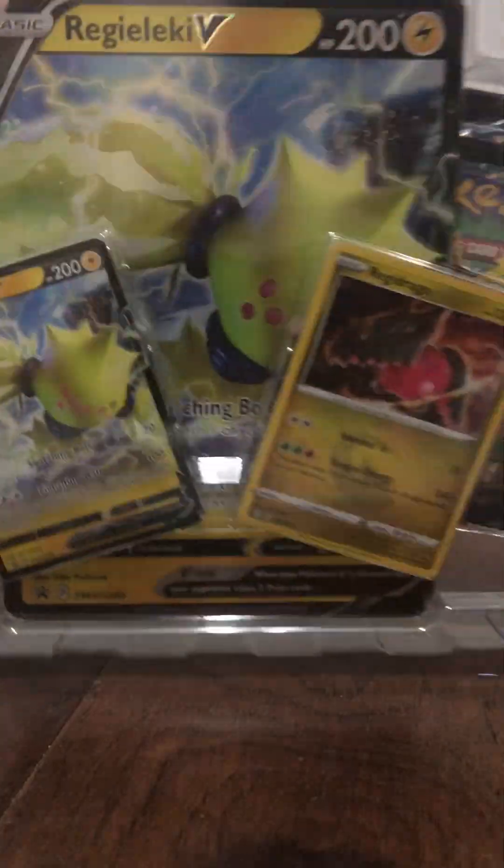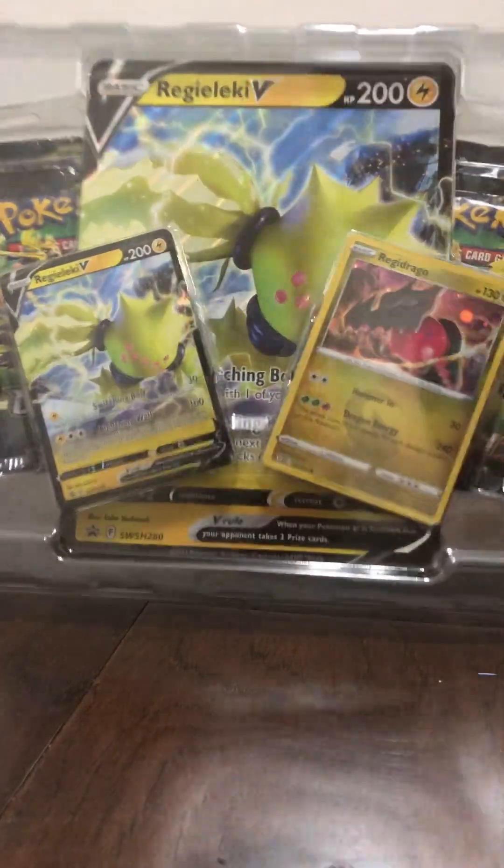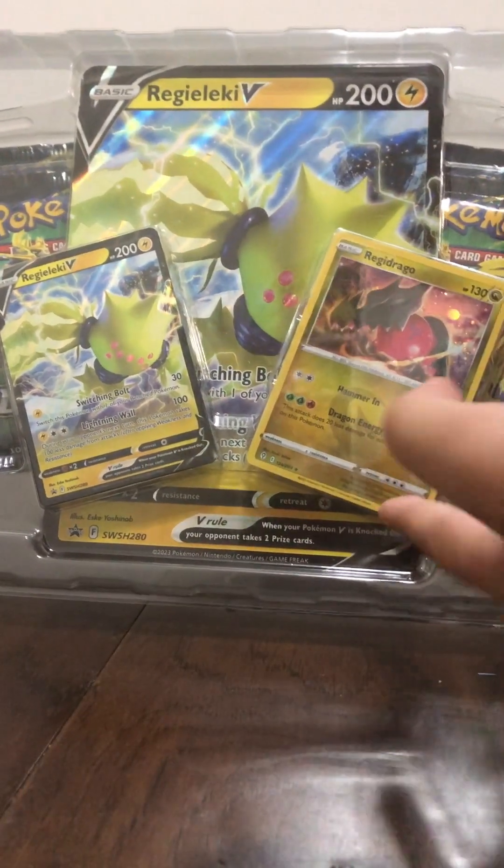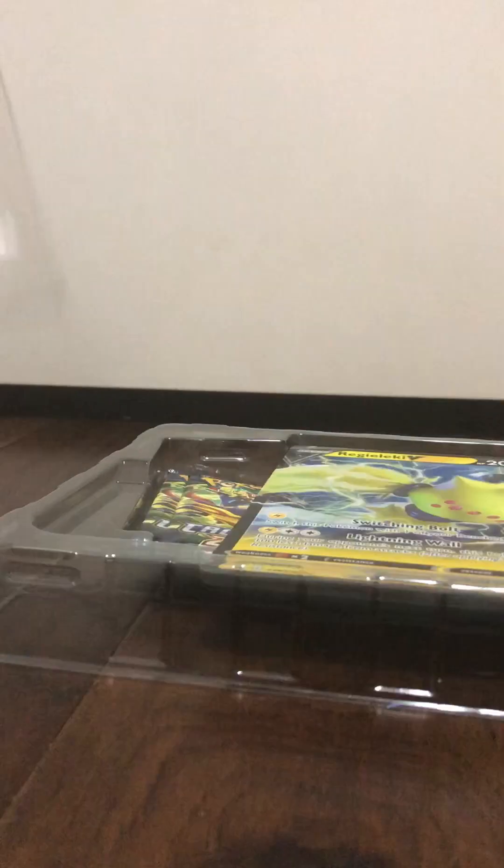Let's get this out. So we got the huge Reggie Lucky V card, normal Reggie Lucky V, and then a Reggie Drago card. And four packs, of course, from Zenith, which I have not gotten before.